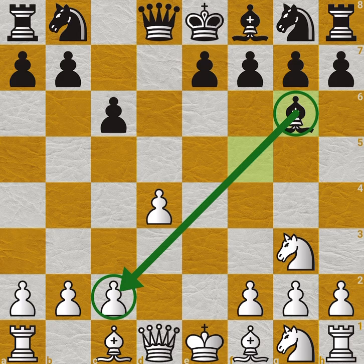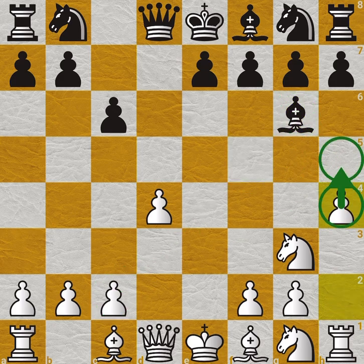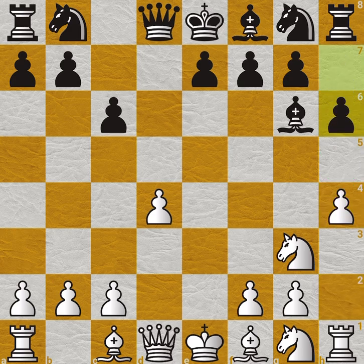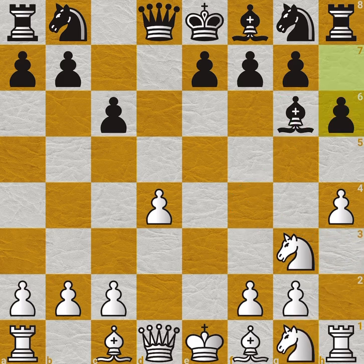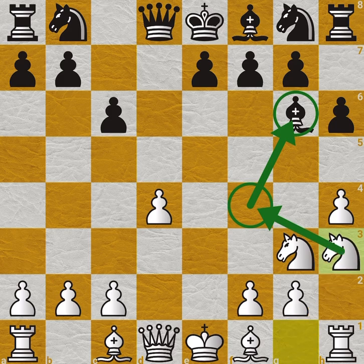The position is strong. H4 is played by Jordan Van Forrest. Black responds with h5, locking the pawn. Then h6 and h5 are played, followed by h2 and h3 — a sharp pawn battle on the h-file.